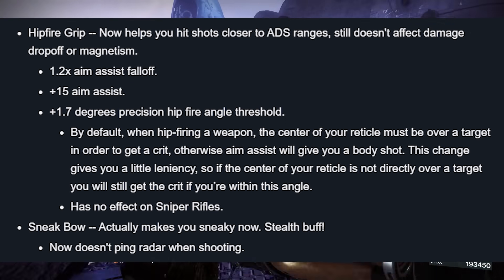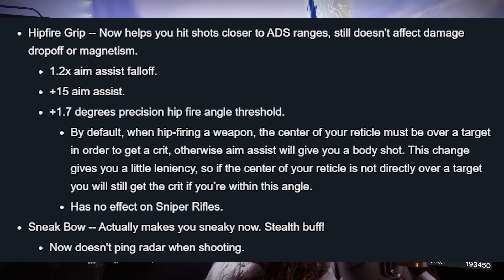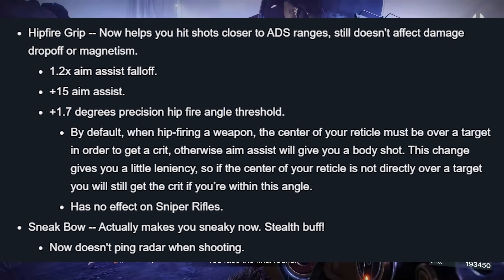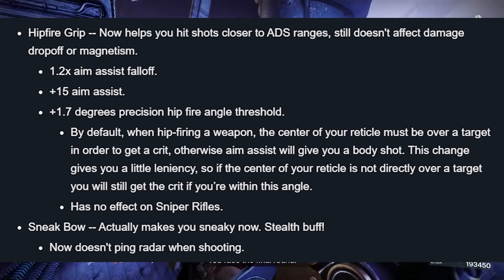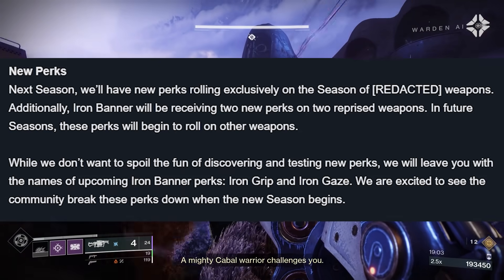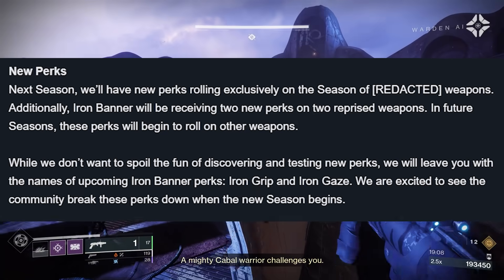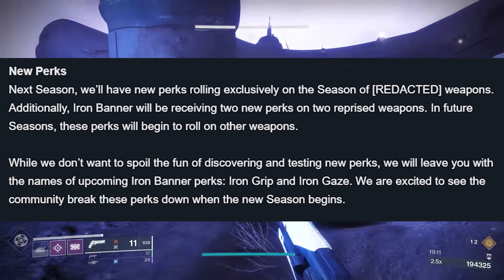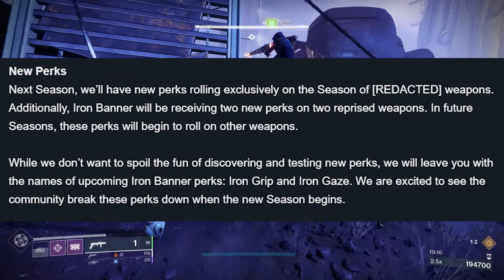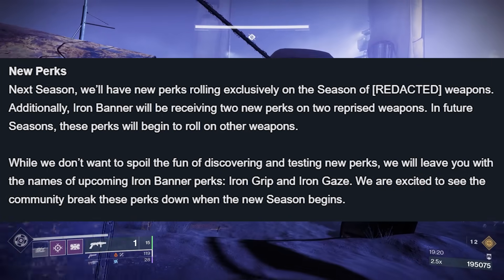That might actually push people to use more hip fire. Sneak Bow actually makes you sneaky now — the stealth buff now doesn't ping radar when shooting. So you just disappear off the radar when using Sneak Bow? Incoming bow meta. Next season, there will be new perks rolling exclusively on the Season of Redacted weapons. Additionally, Iron Banner will be receiving two new perks on two reprised weapons. In future seasons, these perks will begin to roll on other weapons. While they don't want to spoil the fun, they'll leave us with the names of the upcoming Iron Banner perks: Iron Grip and Iron Gaze.